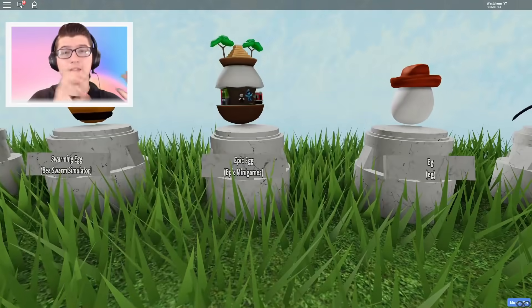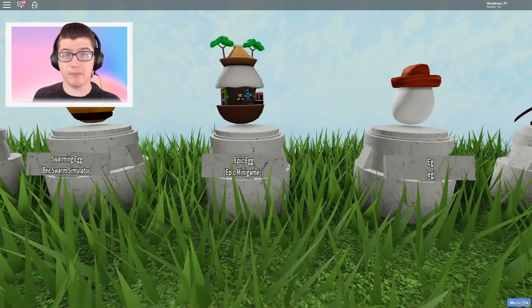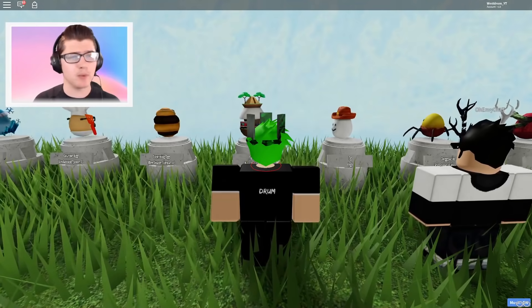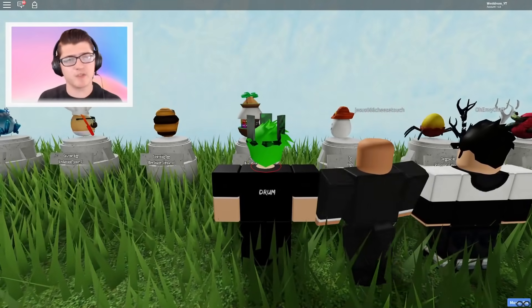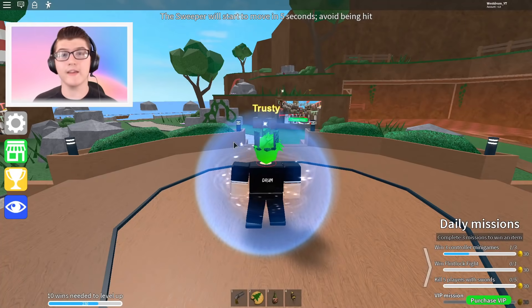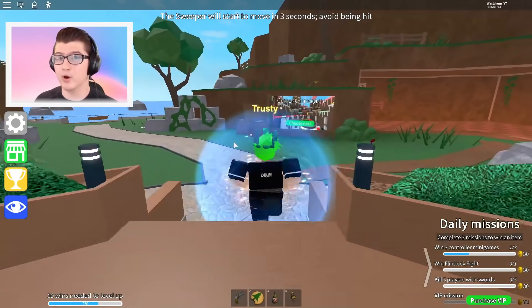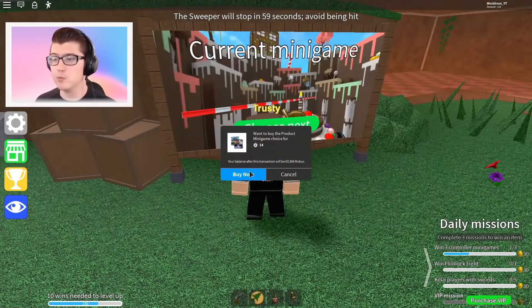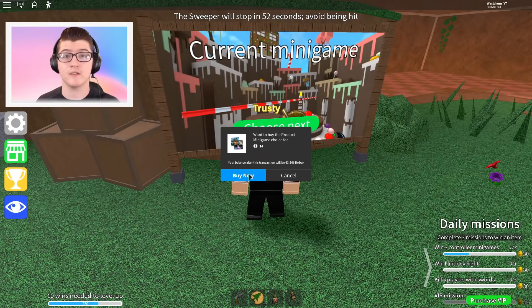Let's go ahead and pick the Epic Egg from Epic Minigames. This not only tells you the name of the egg but the game it's in. So from this point we can leave this game, load up into Epic Minigames, and do whatever challenge we have to do to obtain the egg. So currently there's a round going on in the game, and I purposefully reset so we can choose the minigame. I think this will cost 14 Robux, so you're either going to have to have 14 Robux — and I'll actually give a few of you guys 14 Robux in this video.